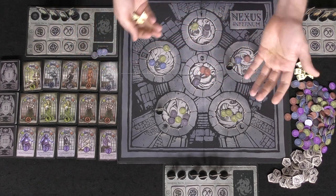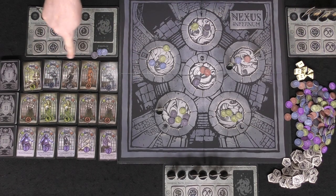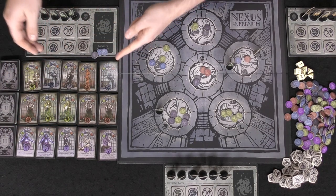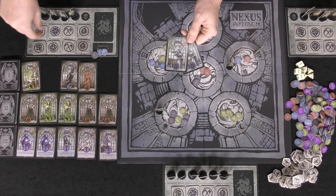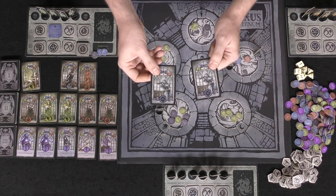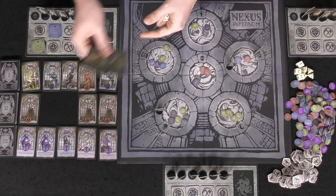After channeling, you can Transmute: trade any three energy of the same type — three blue, three black, three red, or three green — to get a purple energy, which is basically a wild. Finally, you can buy a card. Each card has a cost; tier one cards are cheaper, tier two are more expensive. Buying a pair of tier three cards lets you flip over an infernal pact on your player board, granting a passive ability for the rest of the game tied to a specific action — summon, command, aggress, or channel. Tier two pacts have stronger abilities than tier one.